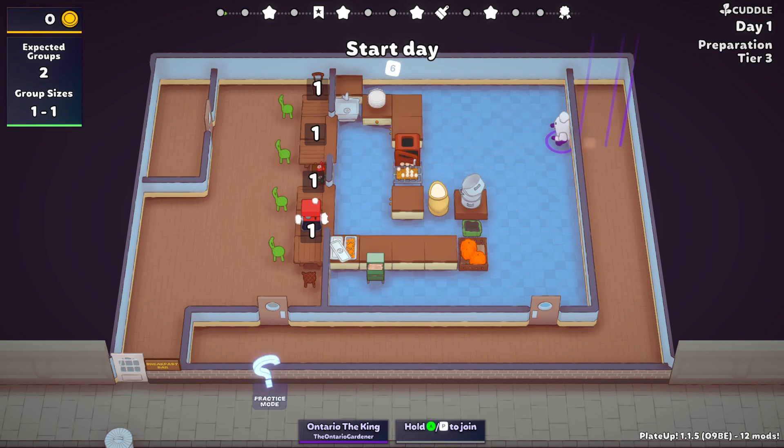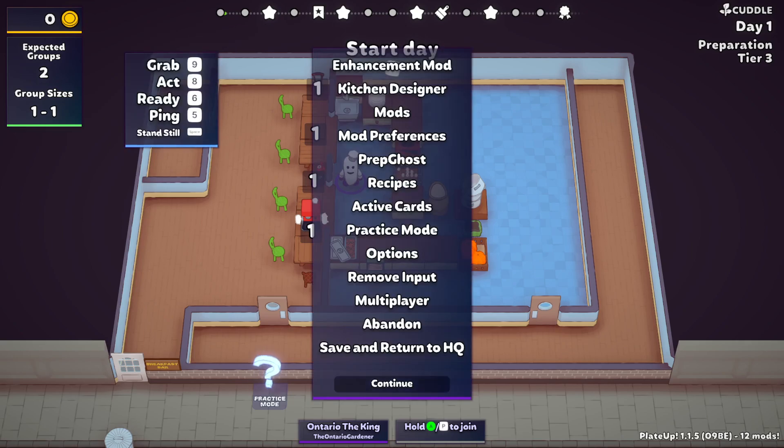We're over here in Tier 3. I saved you guys the hassle of setting all this up on camera. What we're going to do is we'll recap our cards. We have a lot of odd cards for this run. It's going to be very odd.